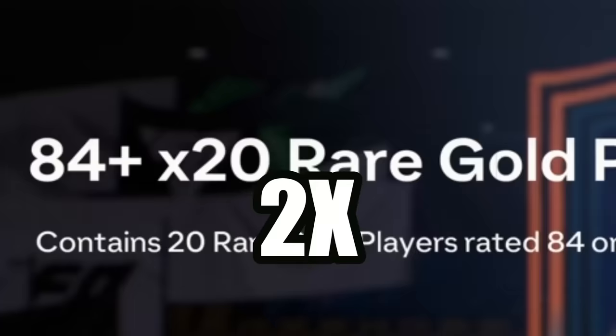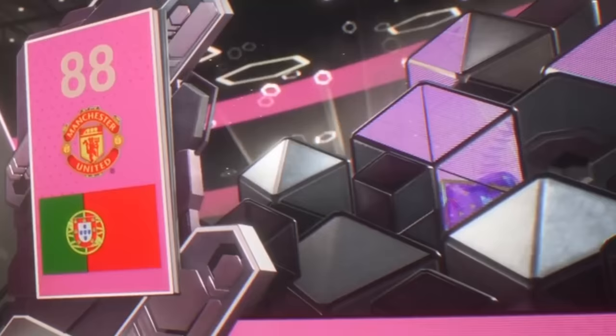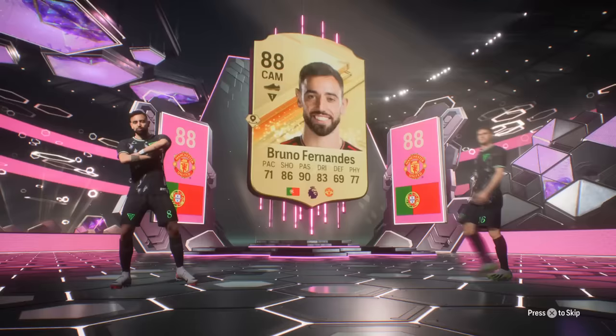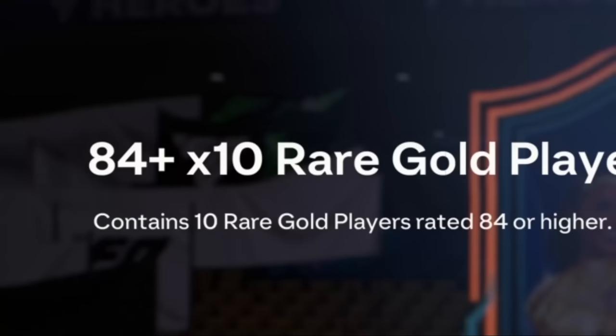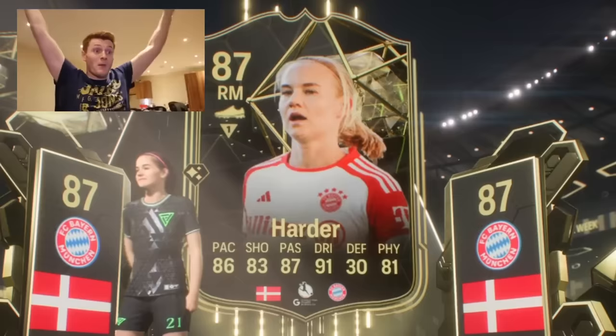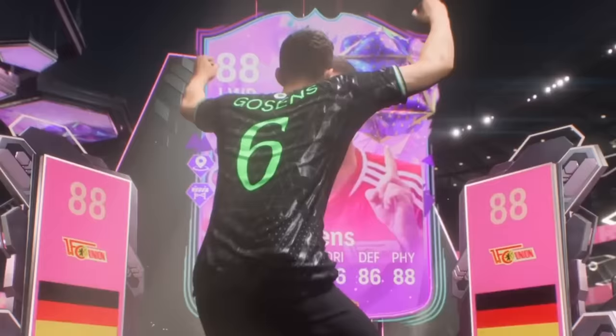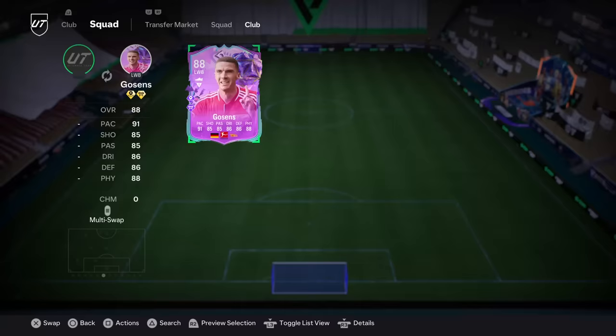Now we've got our 84x20 pack. First one — double walkout, Bruno Fernandes. Who's behind? Please, someone I don't have — just a bunch of good fodder. We also got a couple 84x10s from Div Rivals. We got Bruns and someone else. Gosens — alright, that's a new one, I'll take that. An inform as well. Gosens, welcome to the bench, my friend.